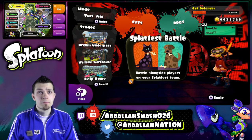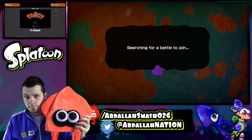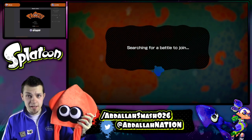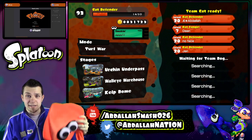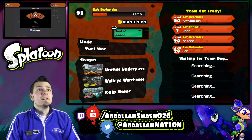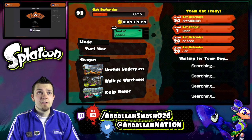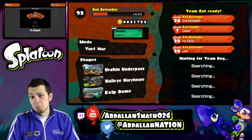Alright, let's jump on in. I'm pretty pumped up. If we win, I get to wear the awesome King of Ink hat. We're gonna represent Team Cat, so it's gonna be cool. We got a Cat Fangirl Dean, a Cat Defender No Face, and Jen. Welcome, guys. We got three Defenders here.